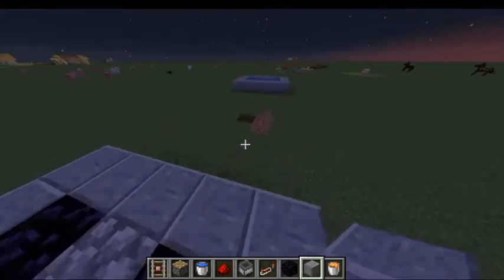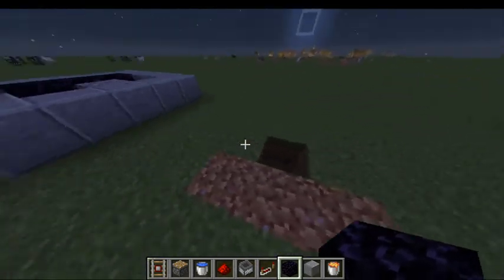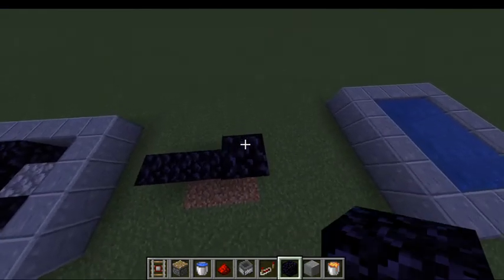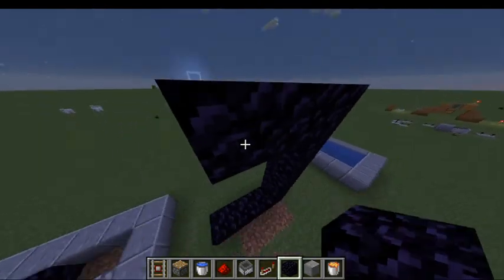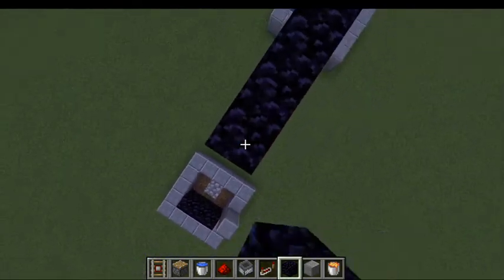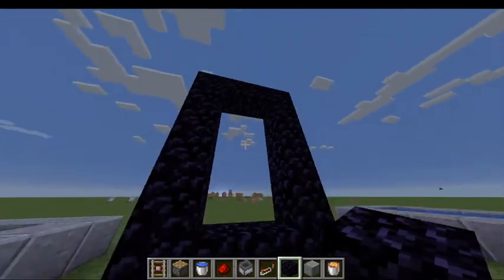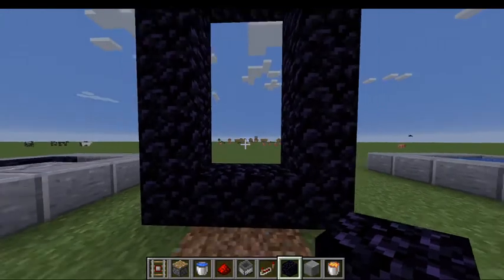You're going to mine the obsidian with a diamond pickaxe. It's the only way to get obsidian — with a diamond pickaxe. Once you have the materials from your diamond pickaxe, you're going to make the shape with the obsidian that you've mined. It has to be in an enclosed shape like this. It takes roughly 10, 12, 13 obsidian, so you'll probably have to mine quite a bit if you're starting out.